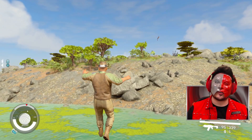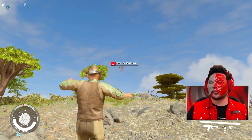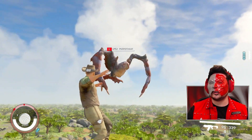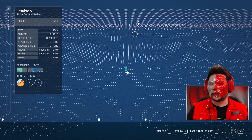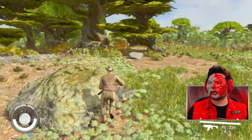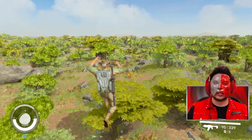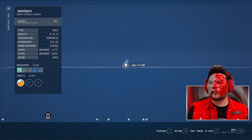Your boy is about to be leader of the Crimson Fleet once I figure out how to join — every time I talk to them it ends up in a shootout. We're getting closer to the border. We're gonna hop the border into uncharted territories. I don't know where my companion is — oh, there's Sam, Sam's catching up. This is how jetpacks need to be in this game.